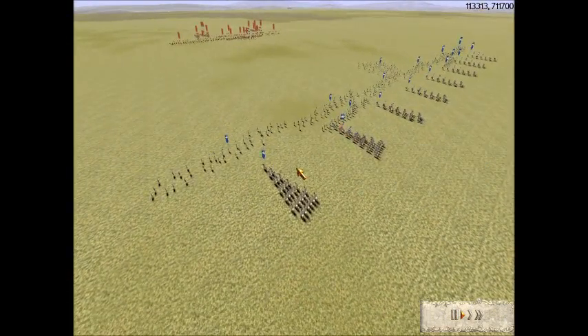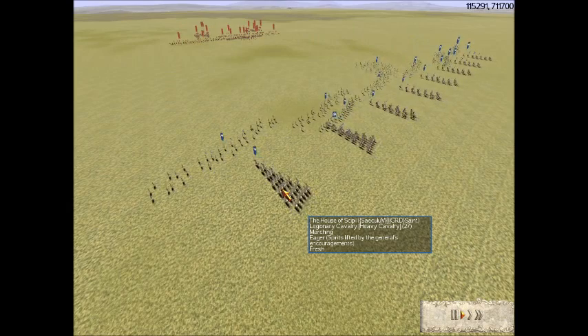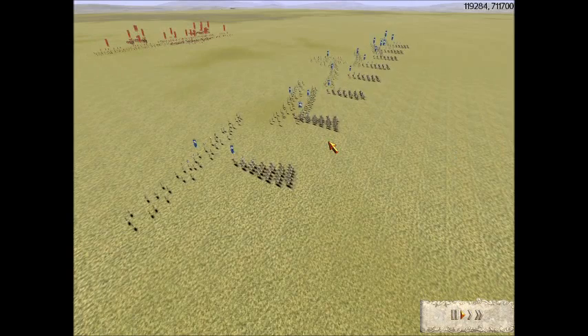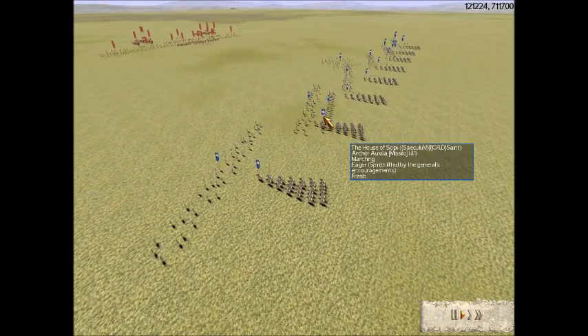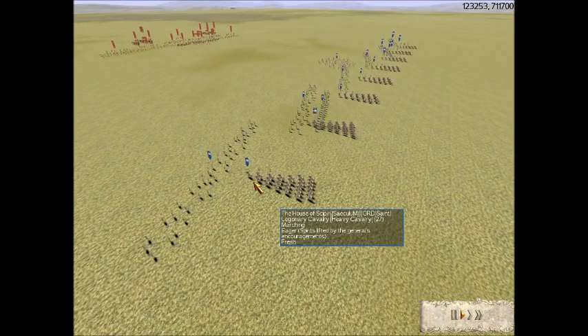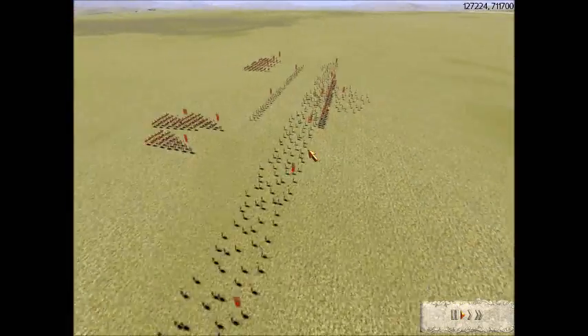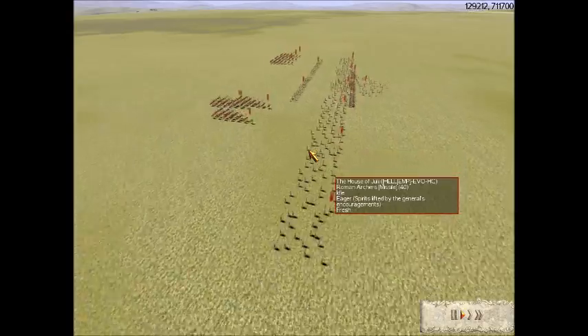This replay was sent in by Seculum. He's got 6 Praetorian Cav, 2 Legionary Cav, 2 Archer Auxilia, 6 Roman Archers, and 1 Peasant. His opponent is Evo Hell.